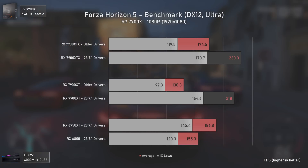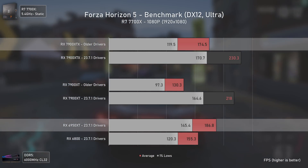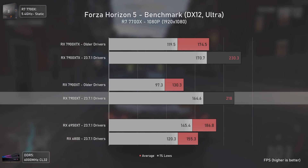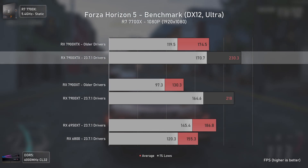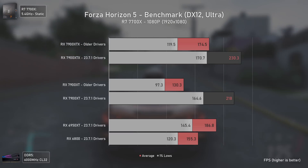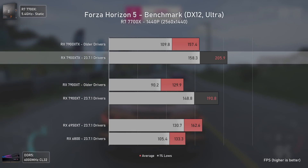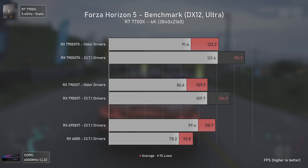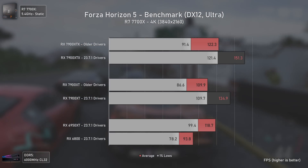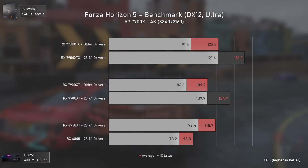First, I'll show you the performance increases for the RDNA3 GPUs in Forza Horizon 5. At 1080p, before the driver end-game fixes, we had the RX 7900 XT performing worse than the RX 6800, and the RX 7900 XT performing worse than the RX 6950 XT. With the fixes, the RX 7900 XT got a 67 FPS uplift, with the XTX getting a lower but still good increase of 32%, making it perform 23% faster than the RX 6950 XT — still below what AMD promised, but way better than before. At 1440p things are more or less the same, with the XTX getting a bigger uplift of 30%. At 4K, the performance uplift gets slightly smaller as FPS numbers are reduced and Smart Access Memory doesn't help as much, but the RDNA3 cards are working much better now.